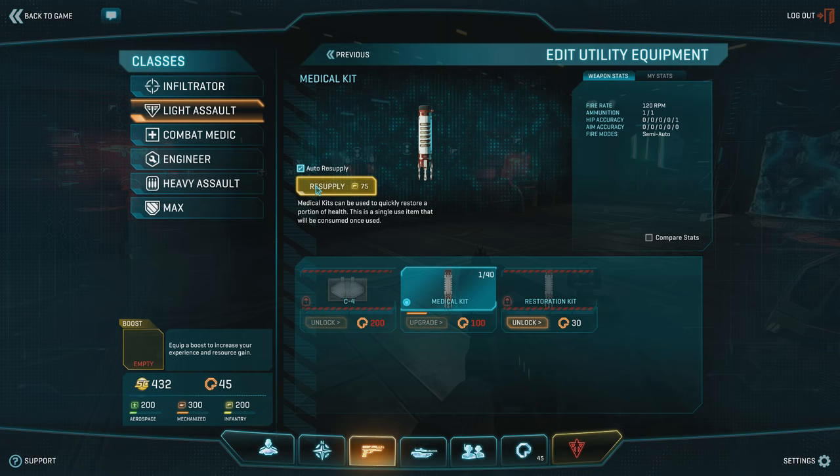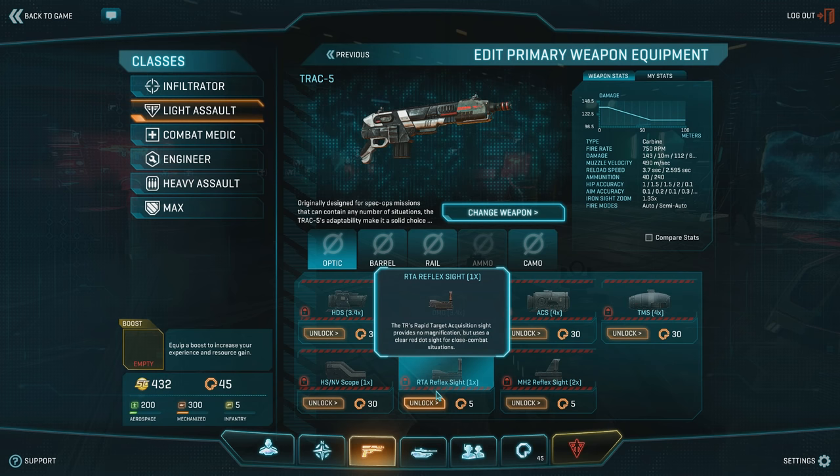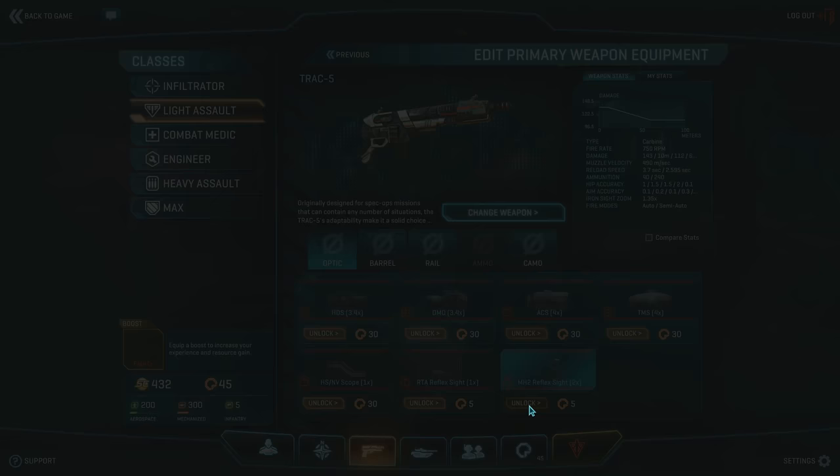We're going to go ahead and unlock the Medical Kit. If you don't have enough certs for it yet, don't worry about it, but do try to make it one of your very first unlocks, as it's going to save your life over and over again. Once we have it unlocked, we can go back and equip it the same way that we did with the Flak Armor, by just clicking on it. The last thing we're going to be looking at upgrading are the optics on our weapon. By default, your weapon is equipped with standard iron sights, but you can upgrade them with various options depending on the weapon. In this case, we're going to unlock the 2x red dot sight, which gives us a little more magnification and a clearer view of our target without hindering us in close quarters combat. On the starting weapons, a few of the optics only cost 5 certs, but most will cost 30.